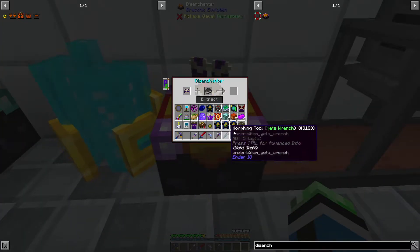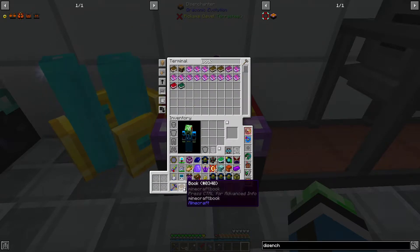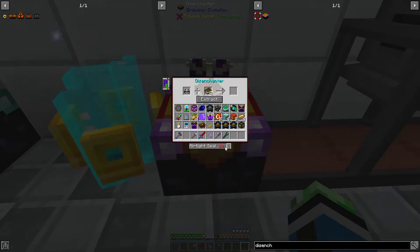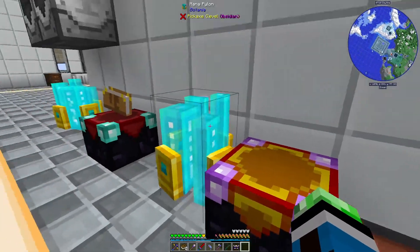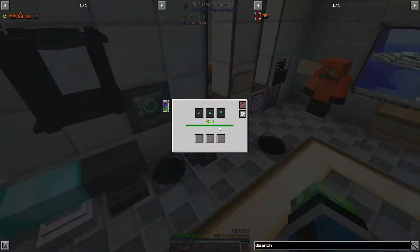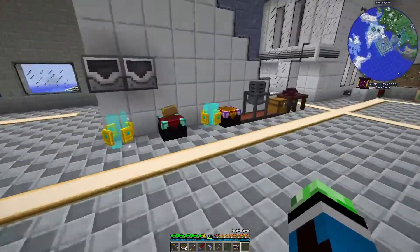Alright, so if we do this - let's see, book - here we go. 20 levels. Oh my god, that's super expensive. It's 20 levels to get rid of airtight seal.